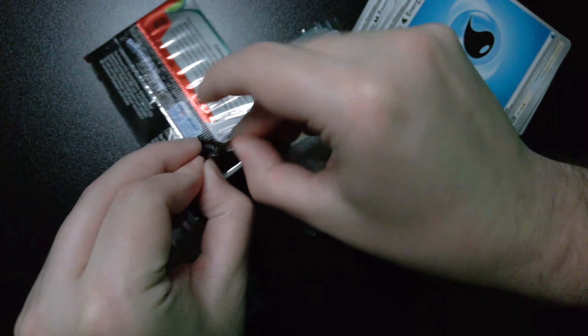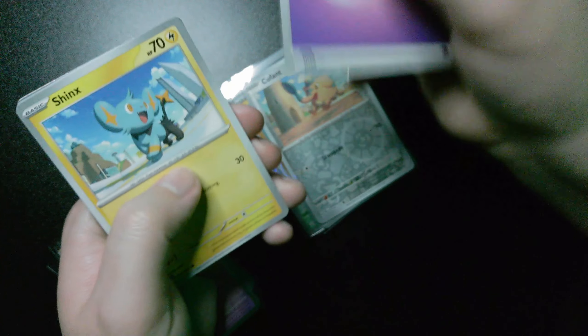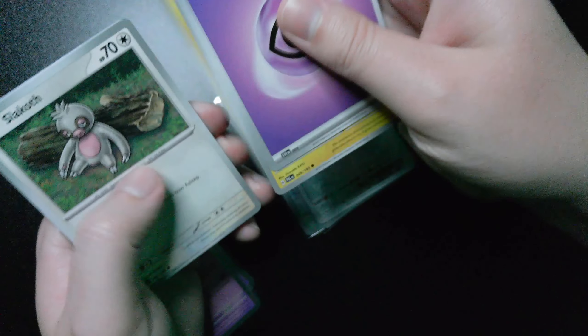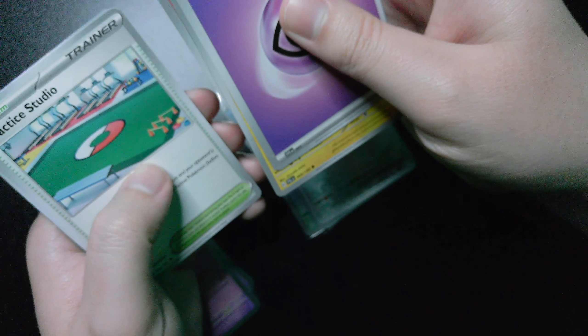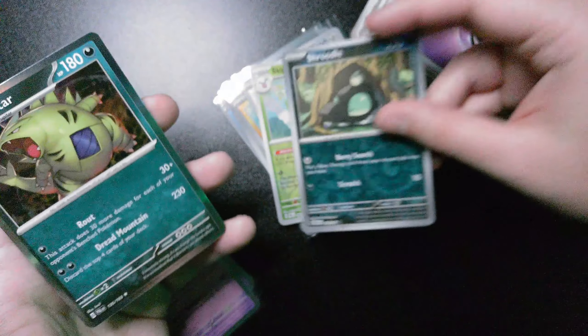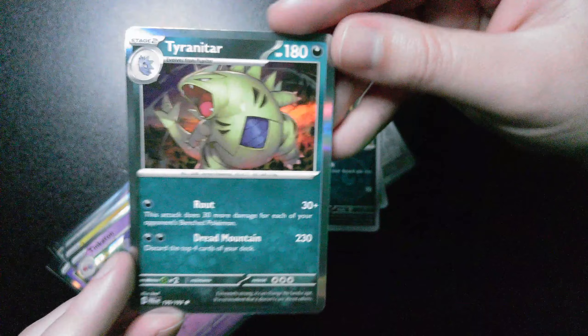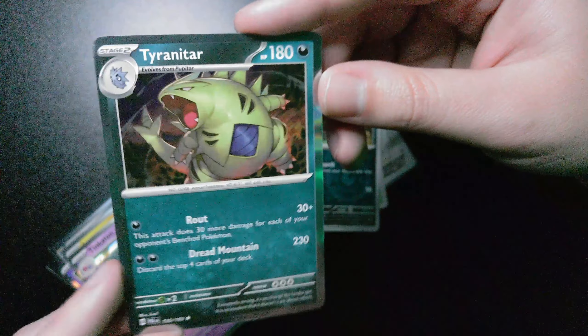We're going on to the last pack of this video. We got basic psychic type energy, Snorunt, Rookidee, Pikachu, Slakoth, Partizan. Ooh, the fire type Tauros — that's new! Practice Studio. We got reverse holographic Skiplooom, reverse holographic Shroodle, and Tyranitar, which I've already pulled. So no major hits in this one. It's okay — like I said, last video I've got the gold card and two other hits, so please go check that one out.